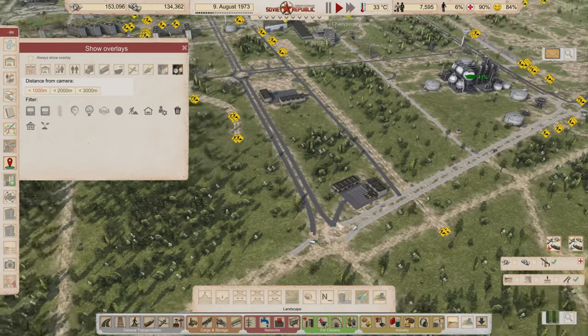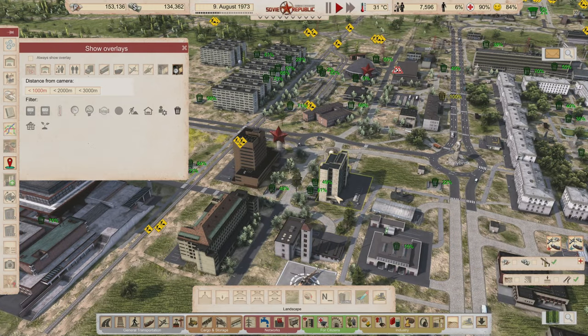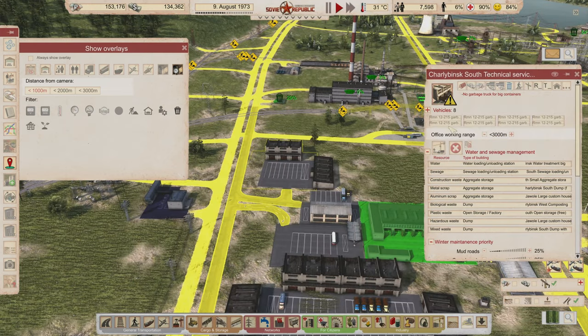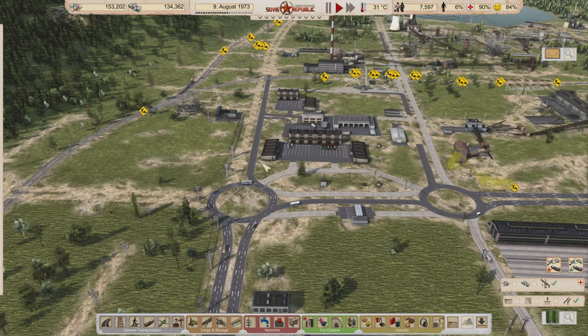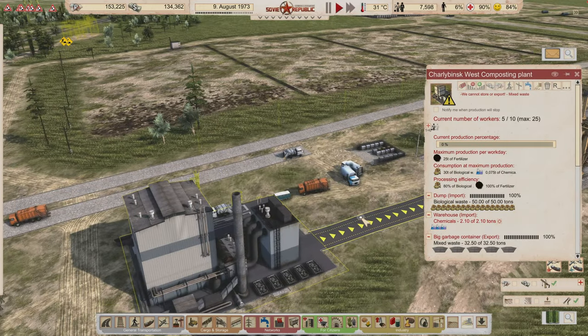Real quick check of our waste issues — let's make sure we're not overflowing. We have more garbage trucks now, which is great. By the hospital is another thing you have to pay attention to — this one's still 100%. You can see all our garbage trucks are in service; they're actually doing something right now.